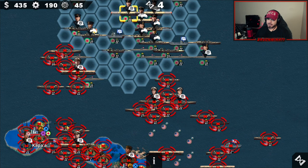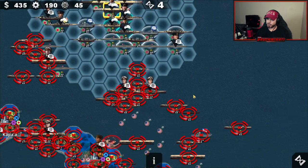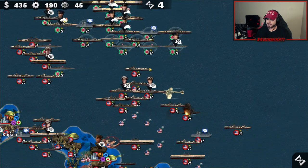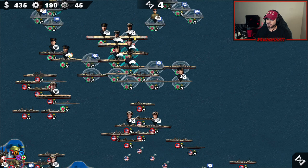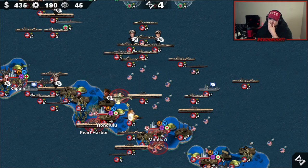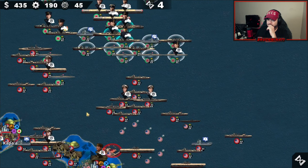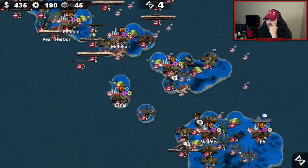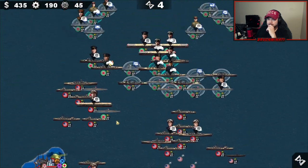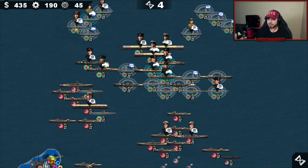All right, let's take out the subs. I should probably start with the aircraft carriers so I don't forget to demolish the subs before they come in. Do another run back here. Damn — I just noticed they've got one, two, three, four, five aircraft carriers. Yeah, they're going to try to go around — I'm going to pull these back further.